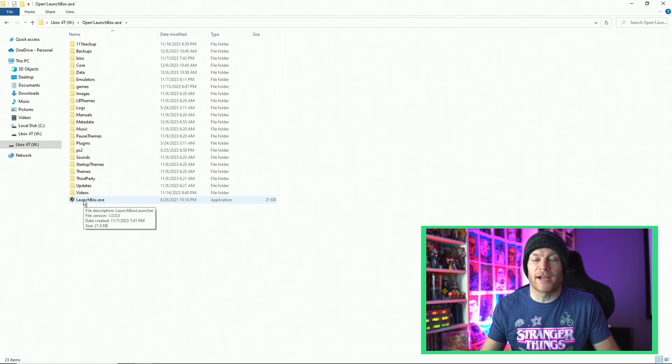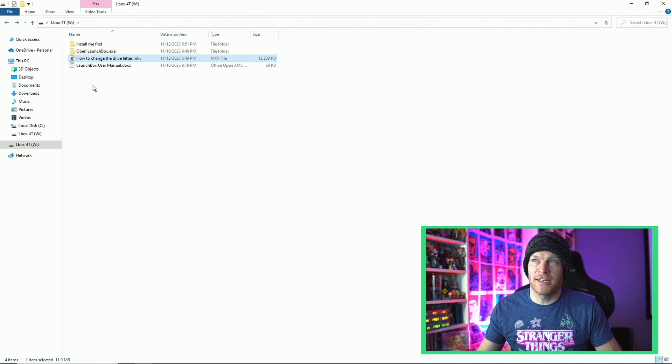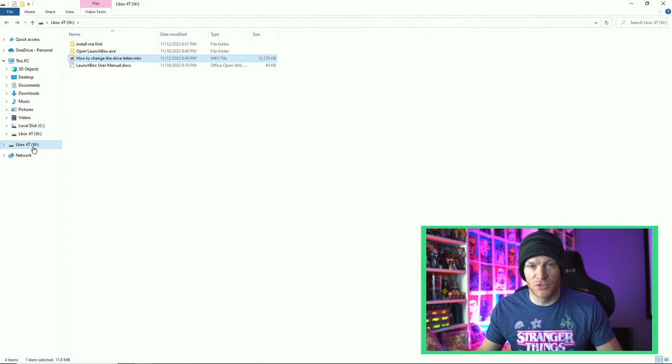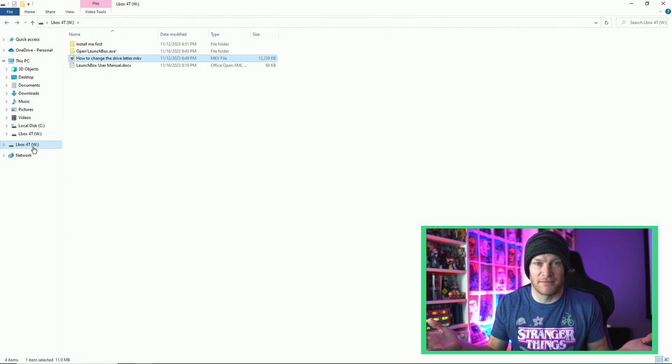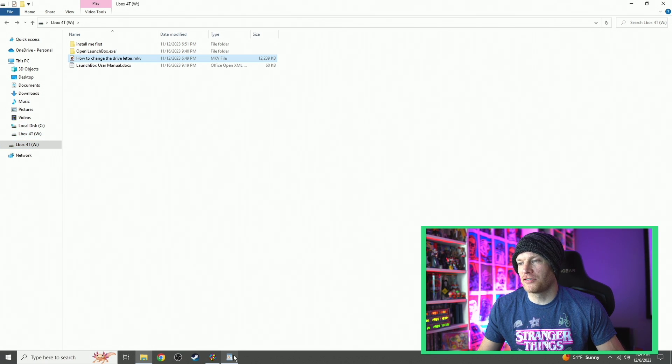There's also a guide showing you how to change the drive letter. I've got LaunchBox set to the letter W. You have to change the letter of the hard drive to get PlayStation 1 and 3DO games to work — the instructions told me to change it to W, so that's what I did, and as they said, it works. But if you don't change the hard drive letter, your PlayStation 1 and 3DO games just won't launch. It's a little annoying, but it works following their instructions.